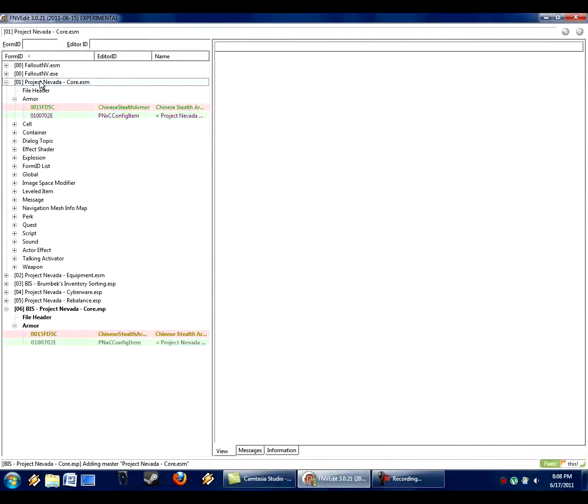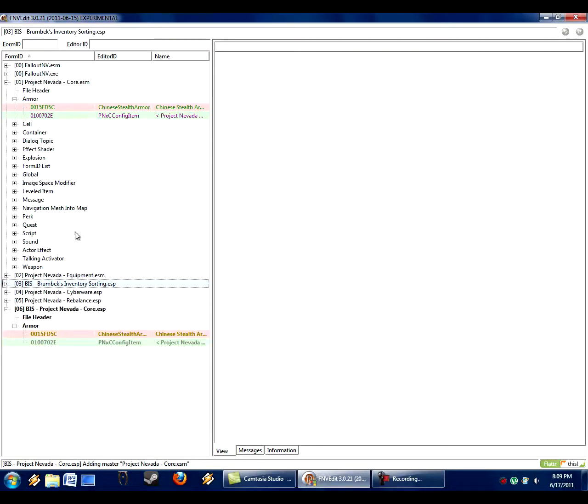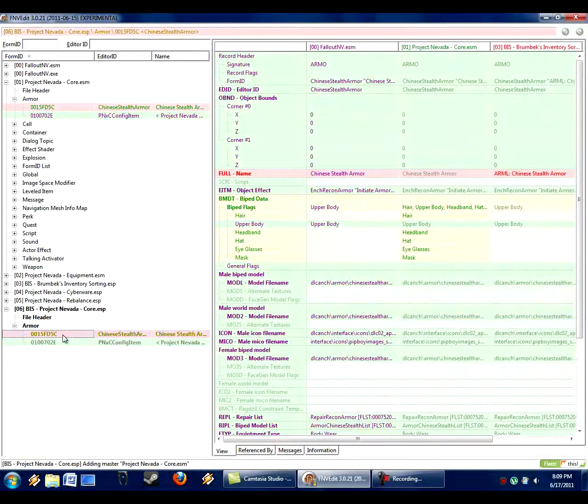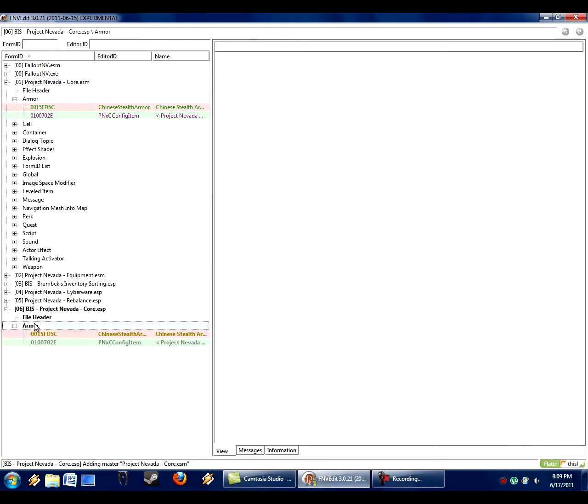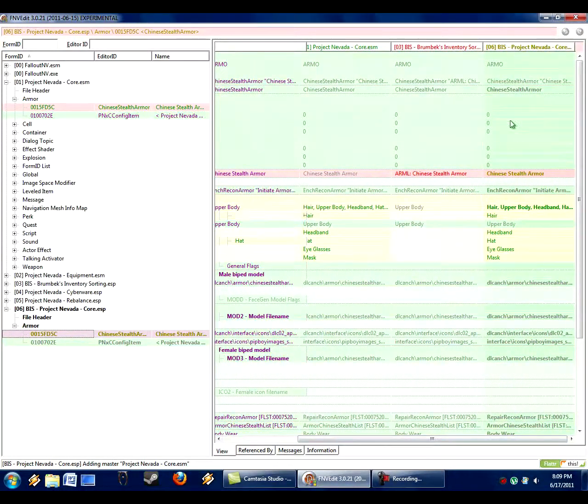We could have copied it from the BIS armor, and then it would have retained the name but not any of the Project Nevada changes. It's always best when making a patch to copy from the mod you're creating the patch for — in this case Project Nevada — because that keeps all the changes Project Nevada wants. Notice it really wants to alter all this biped stuff. So on the merge we're creating for the patch, it's got all this, but the name is wrong. All we have to do is left-click and drag over to copy the name from my mod's version — that's all it takes. And that's what we mean by a compatibility patch — we've merged all the changes so both mods play nice.